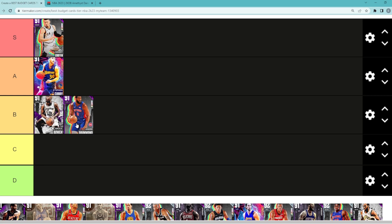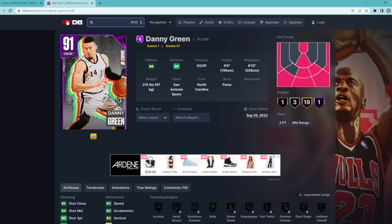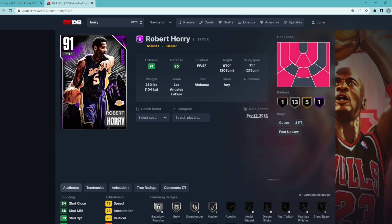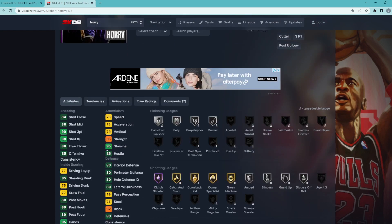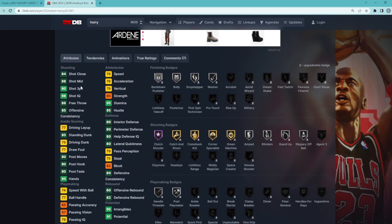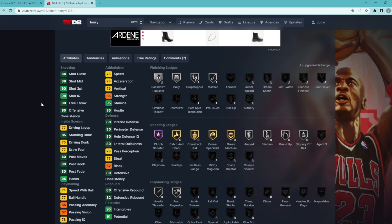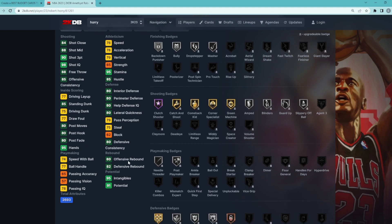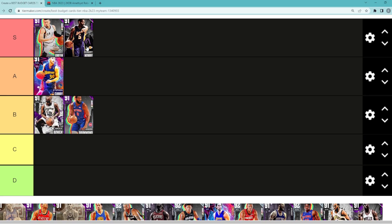Andre Drummond is solid, probably gonna go in that B tier. Looking at Amethyst Robert Horry — he's gonna be another S tier budget card. He is literally insane; him and Danny Green are probably the two best budget cards in the game right now. Power forward/small forward, 6'10 with a 7'1 wingspan. Offensively he's a monster: 93 three-ball, 88 mid-range. His jump shot is super fast, super money, easy to green. Stats might not look the best but his wingspan and player model in-game are absolutely insane, and he only goes for around 10,000 MT. Robert Horry is definitely S tier.